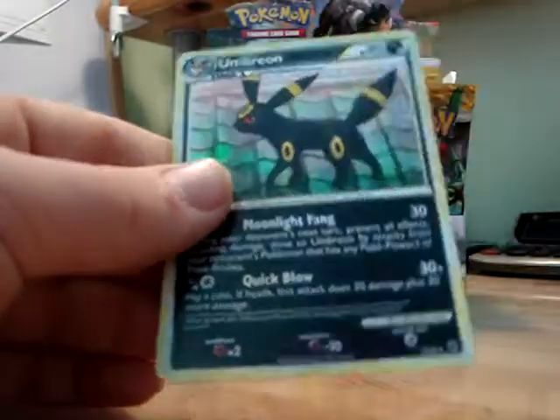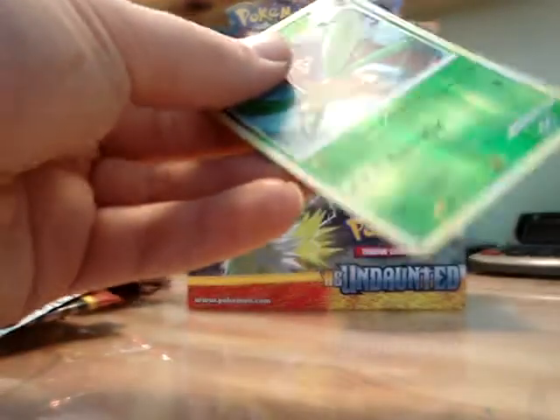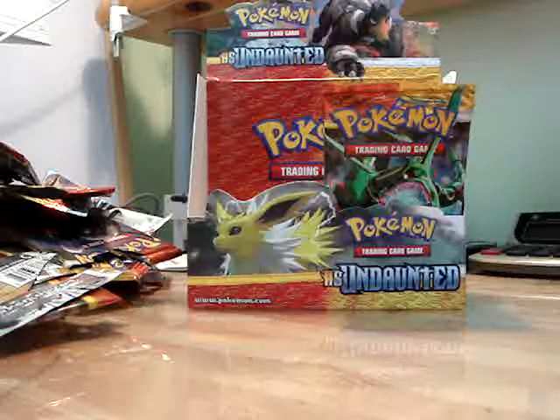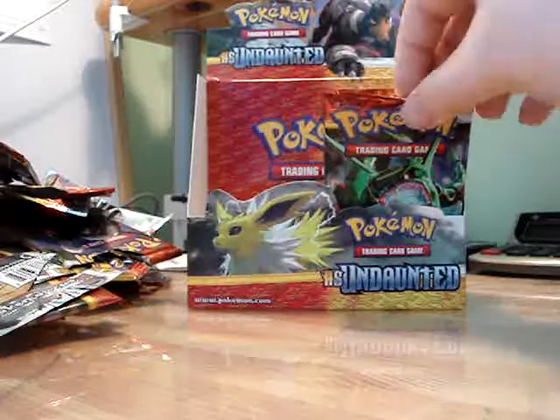Tropius Reverse Holo and an Umbreon holo - good holo. I really haven't got many holos though. How many holos are there even? I guess there are ten. I can't imagine there are any more behind Umbreon.